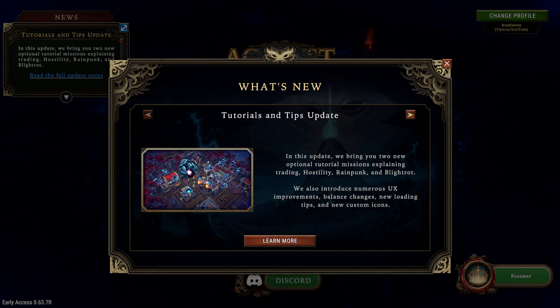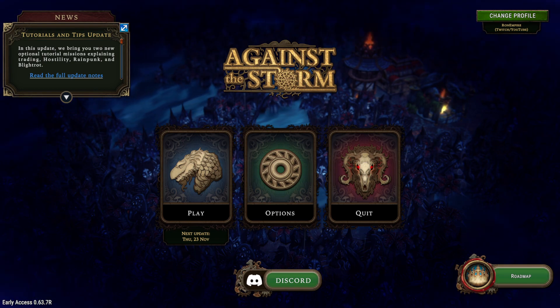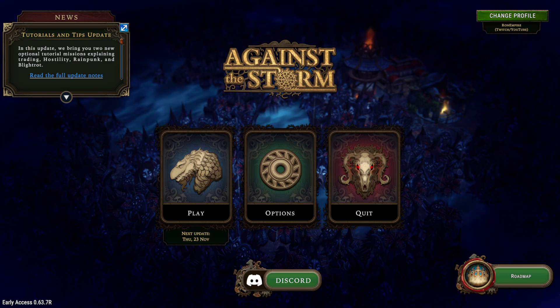I didn't get a chance to check out the new content that they added, so today I want to take a look at that before starting any new seal cycle runs. This update brings two new optional tutorial missions explaining trading, hostility, rainpunk, and blight rot. They also introduced numerous UX improvements, balance changes, new loading tips, and new custom icons.